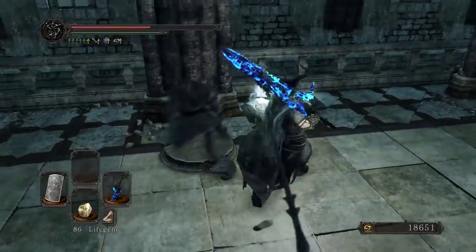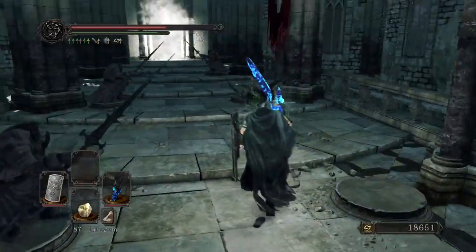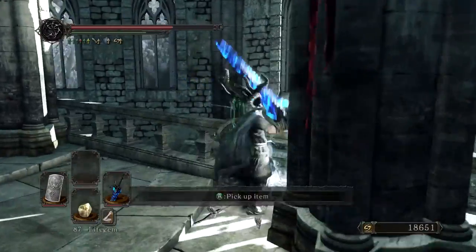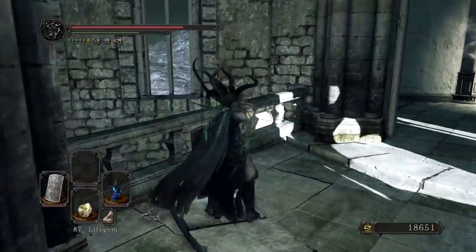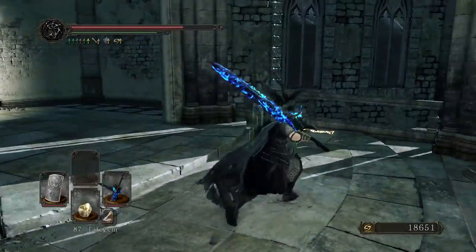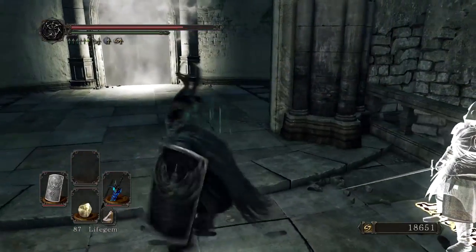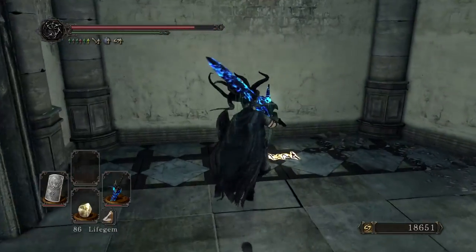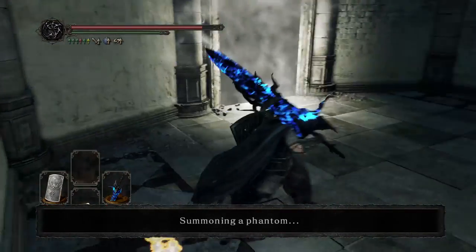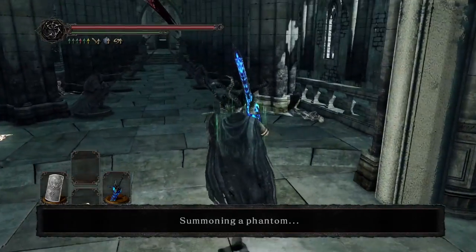There are some hidden items here — you don't want to miss that single life gem. But over here you have a soul item and twinkling titanite. And a petrified something. And this is a new summon: Ashen Knight Boyd. But we're not interested in him. We are interested in Benny. I'm going to summon Benhart of Jugo so he can help to satisfy his quest of helping us kill three bosses.